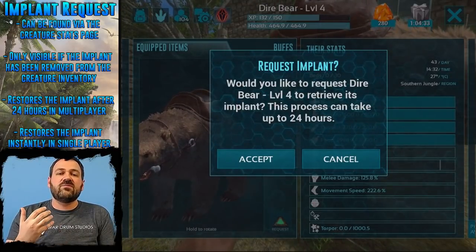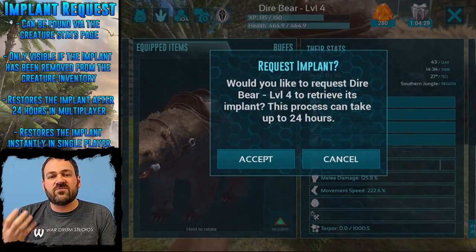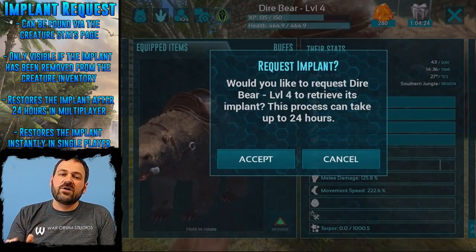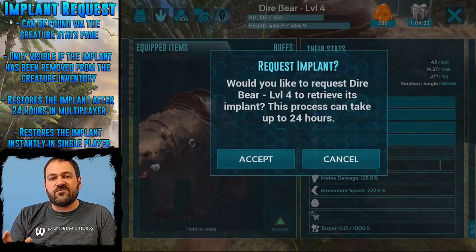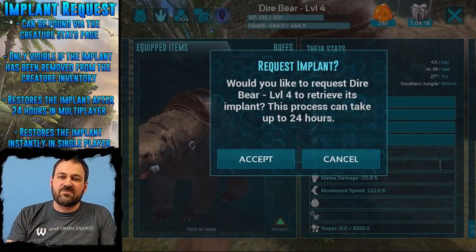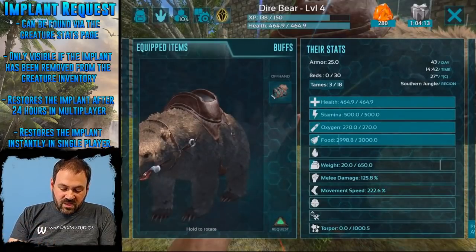If you do this on servers, you'll see this warning message, which lets you know that on a server it's going to take up to 24 hours for the implant to come back. If you do it in single player it's going to be instantaneous, but on our servers — whether official or unofficial — you will have to wait up to 24 hours until that implant comes back into the creature's inventory.